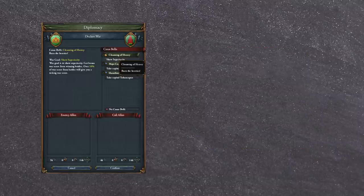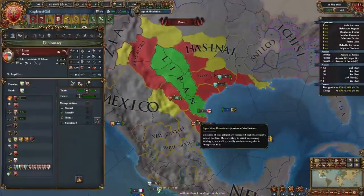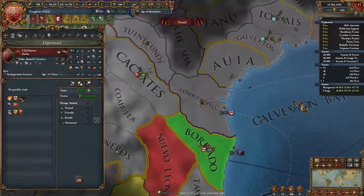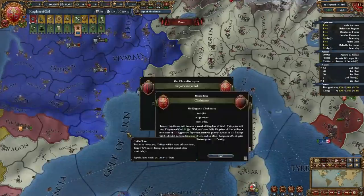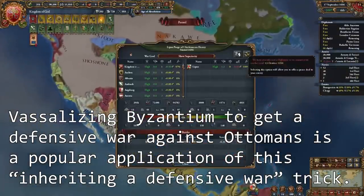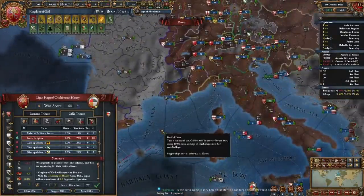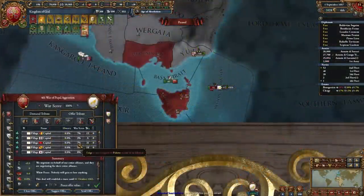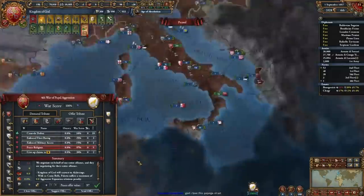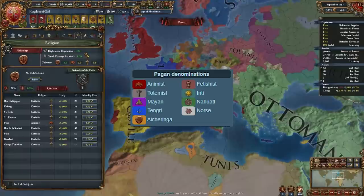There is actually a technical difference between the Holy War CB, which is the heathen version, and the Cleansing of Heresy CB. Therefore, I released Lipan, a Totemist nation in Mexico, who I knew would start with religious ideas. I then fabricated a scenario where they would be likely to declare on Chichimeca, a bordering heretic, and following the declaration, I quickly force-vassalized Chichimeca, allowing myself to inherit the war and become the defender in the Cleansing of Heresy war. This importantly still unlocks the forced religion peace demand, so even though I'm not a heretic, I could use this to flip from Catholic to Totemist. At this point, flipping to Alcharinga is trivial — I simply declare war on an Alcharinga nation and get my religion enforced. No trick is necessary since Totemism is in the pagan group, and therefore the forced religion peace demand is always enabled.